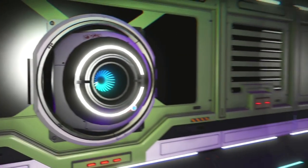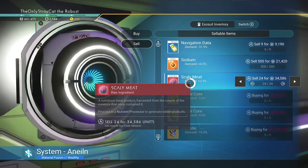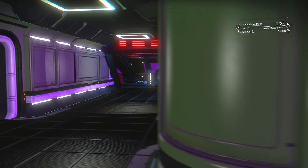I'm going to sell the scaly meat that I have in my inventory — it's basically burning a hole in my pocket. Get rid of that. And I think that's everything I need.